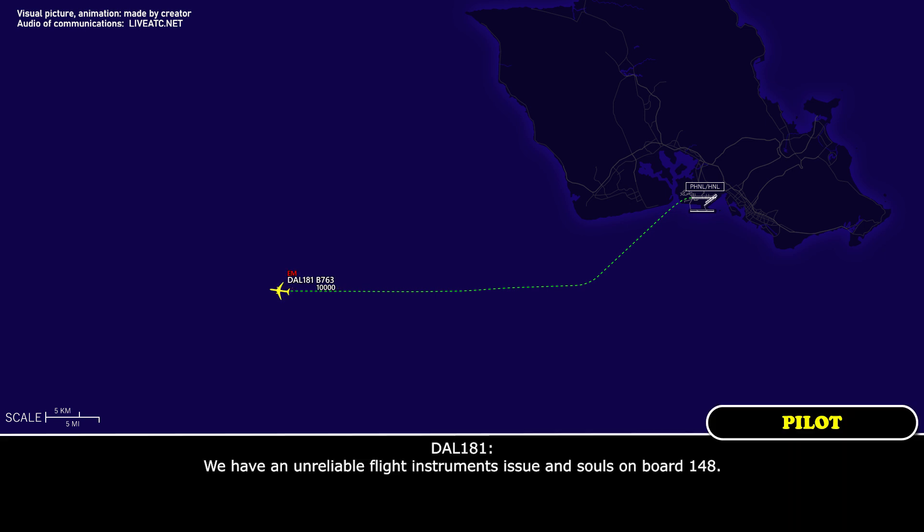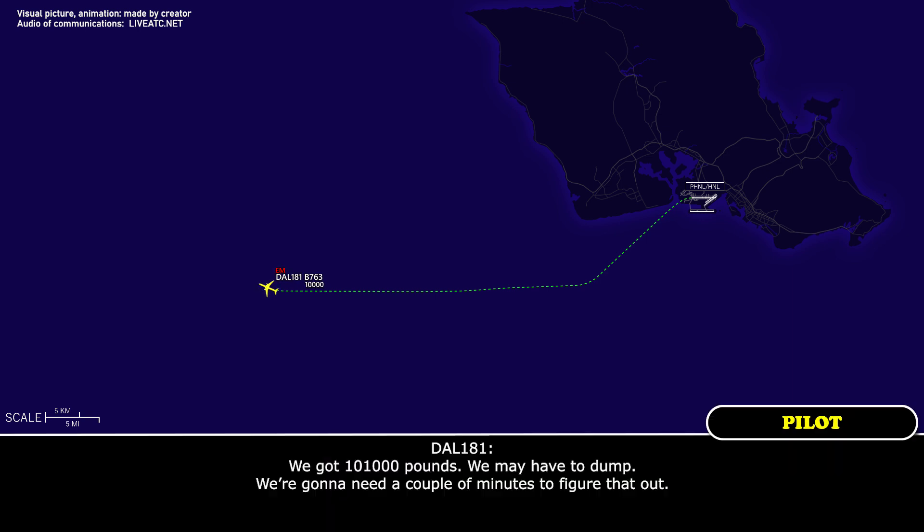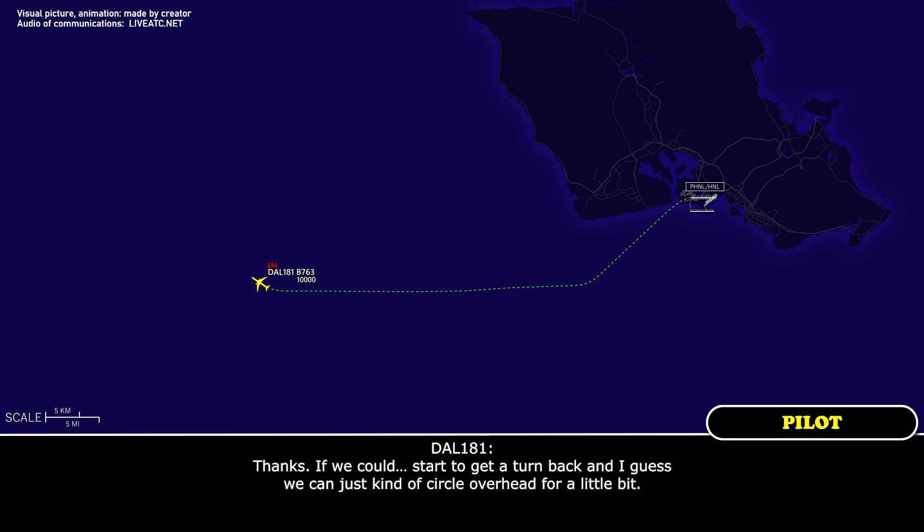Delta 181 Heavy: We have an unreliable flight instruments issue and 148 souls on board. Center: Delta 181 Heavy, thank you. And fuel remaining? Delta 181 Heavy: We've got 101,000 pounds but we may have to dump — we're going to need a couple of minutes to figure that out. Center: Delta 181 Heavy, roger, I'll leave you on this heading and you let me know when you're ready to turn back to Honolulu.